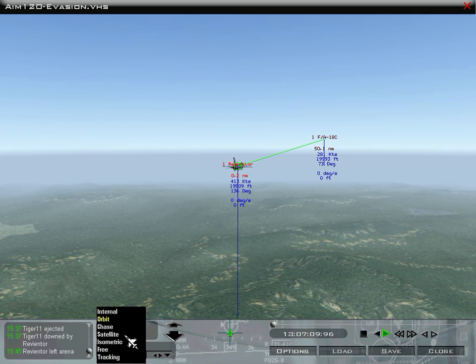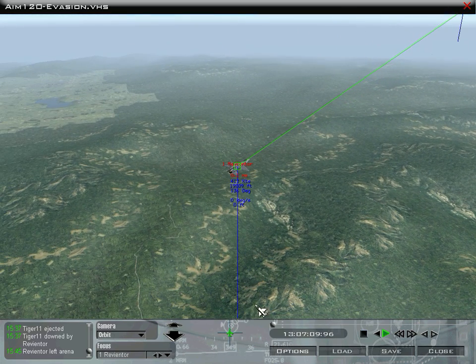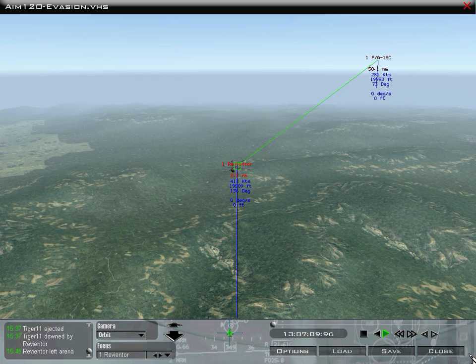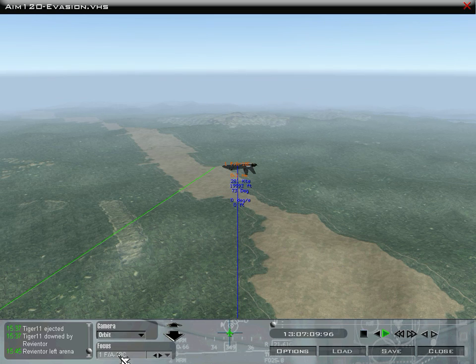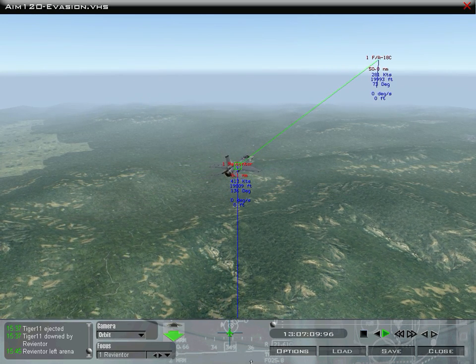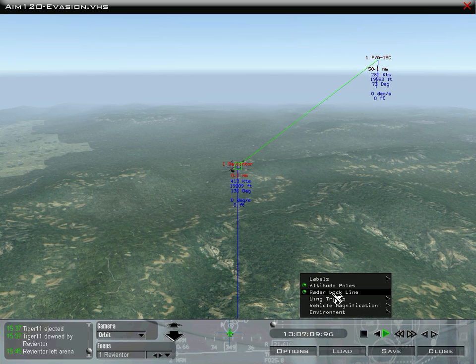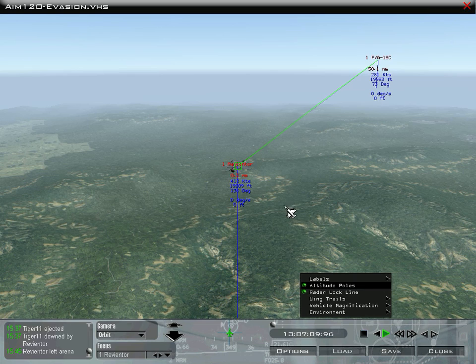We can choose different views. We can go internal — this would be roughly what it looks like from the cockpit of the F-16 pilot, who is actually a player. You'll see it says 'Revenator' — that's an actual player. The F-18 Hornet out here is an NPC, and you can tell by how it flies. You could also choose to view the battle from the F-18, or from any of the missiles launched during the engagement. You can zoom in and out, and you have options like a radar lock line. Right now this F-16 has the F-18 locked. There's a bunch of information turned on, and the size of fighters and things like that varies from game to game.